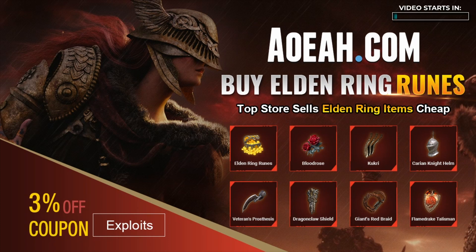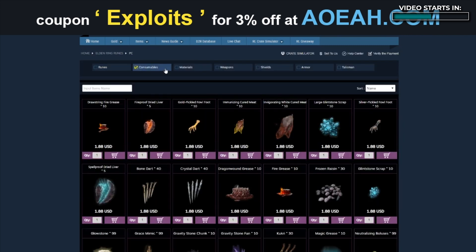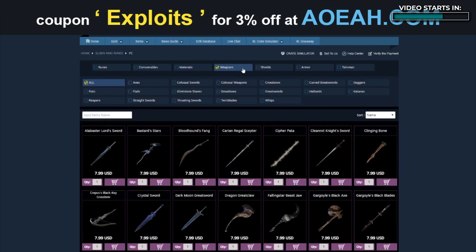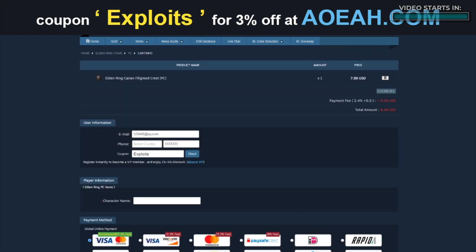Today's video is sponsored by the lovely people over at AOA.com. If you're looking for a couple million runes, a shiny new weapon, or some fancy equipment, AOA has got you covered. Use code EXPLOITS when you check out for 3% off your order.